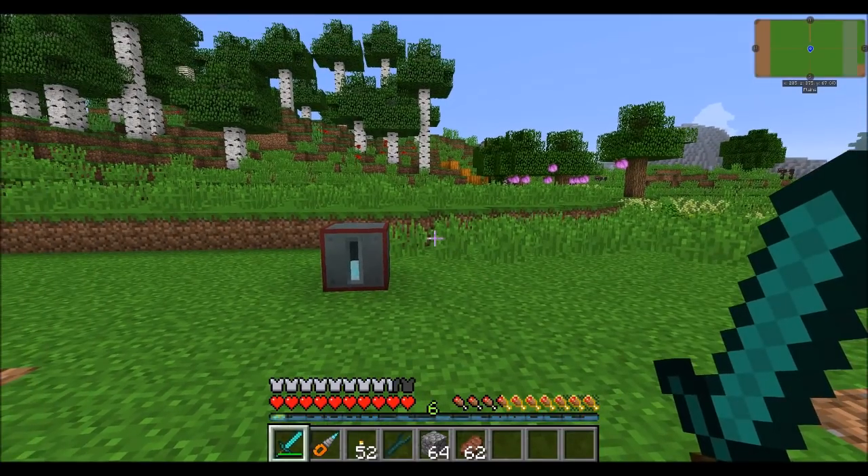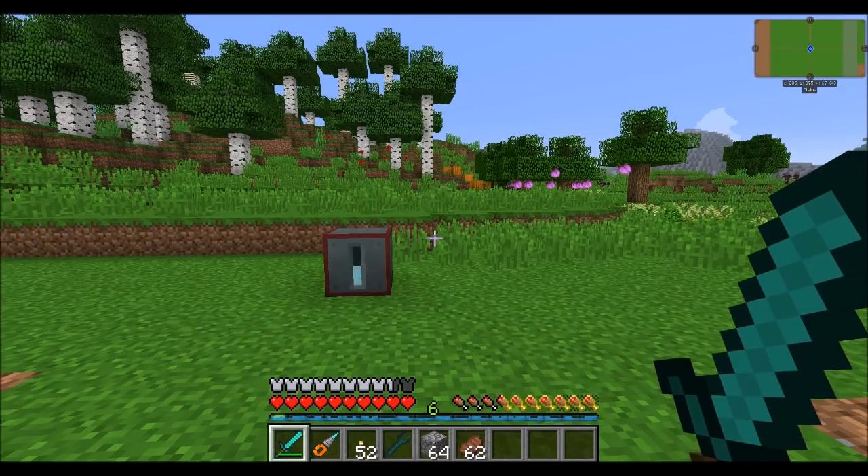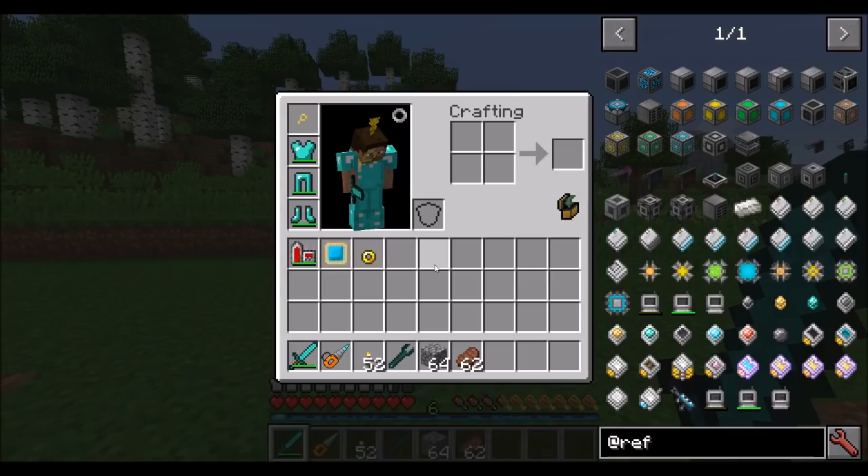Hello everyone, this is Direwolf20 and welcome to a brand new mod spotlight. Today we're taking a look at Refined Storage. Refined Storage is a mod that is very similar in theme and concept to Applied Energistics. Those of you who've played with Applied Energistics should find yourself right at home. However, Refined Storage does things a little differently — it doesn't have a channel system, and it does have native support for fluids, as well as a few other differences. You'll definitely recognize differences to Applied Energistics, but you should also recognize a lot of similarities.